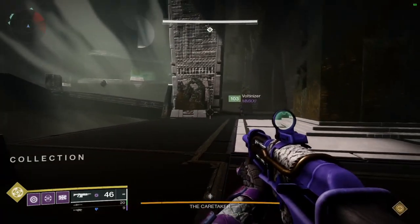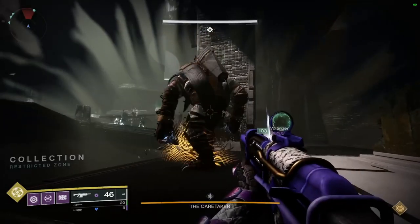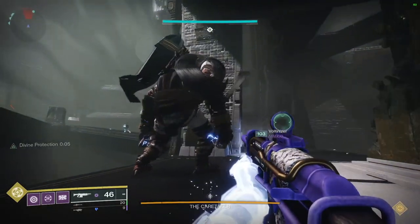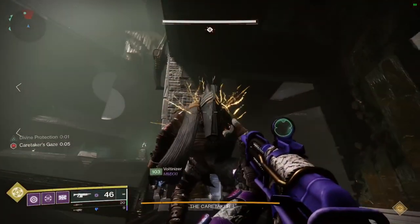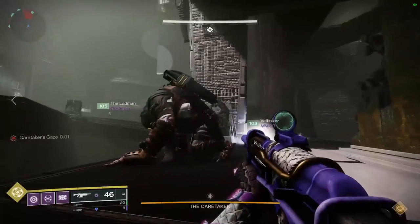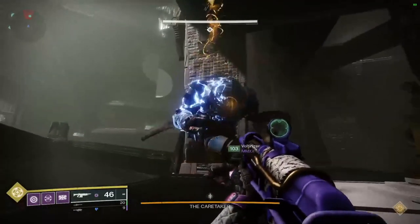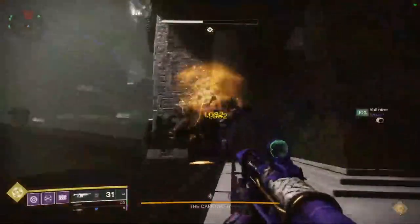Boss Stunner's job is fairly straightforward. You'll stand on opposite sides of the boss, and one person will get close to bait out his slam. When he slams, his face will glow yellow, indicating you can shoot it. Shoot the face to take his gaze, and his backpack will open up allowing your partner to shoot inside to stun him. While he's stunned, take a moment to shoot any of his rockets that are flying around or any annoying adds. Rinse and repeat until damage phase.